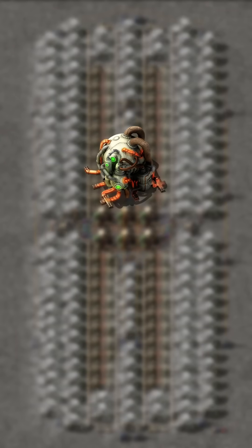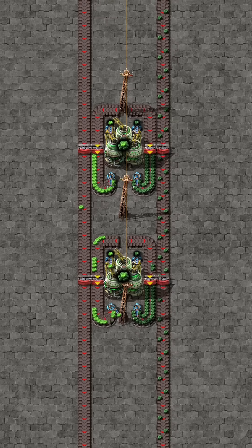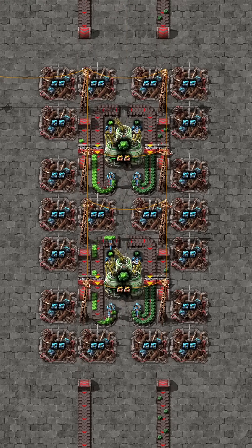Everything you need to know about nuclear reactors in Factorio. Let's start with the Coverex setup — I think this is the easiest way to do it, and it also has room for beacons.